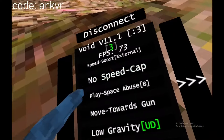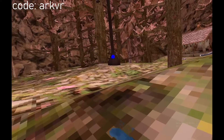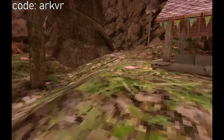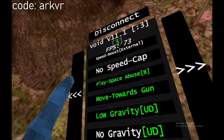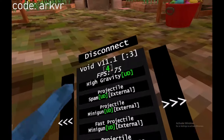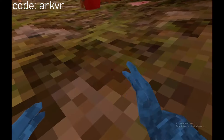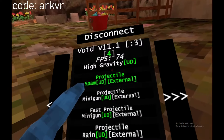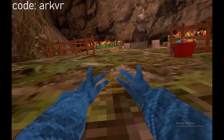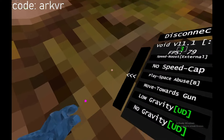All right, play space abuse, move towards gun. Oh, that's kind of cool. All right, low gravity undetected — I should only turn those on. No gravity undetected, high gravity. Projectile — so I guess these don't work, but I really wish they did because I love projectiles.